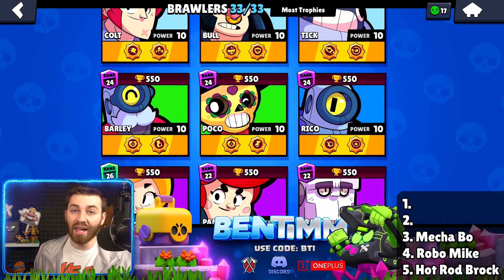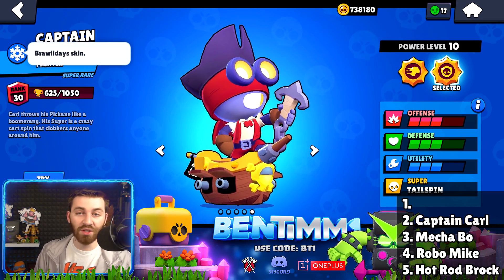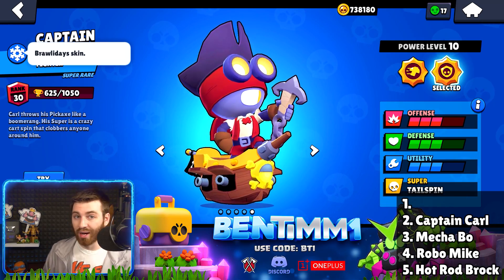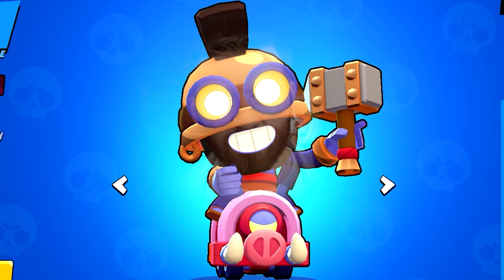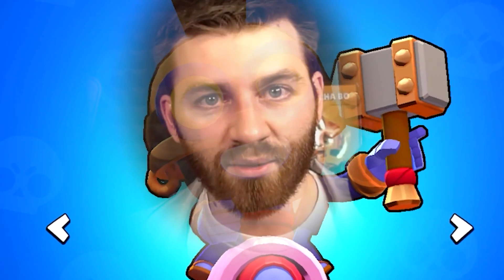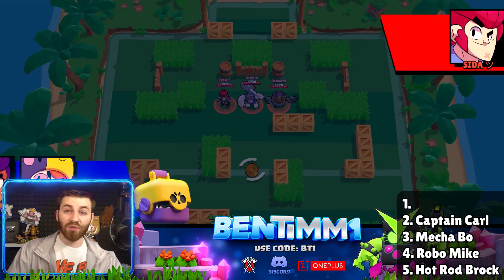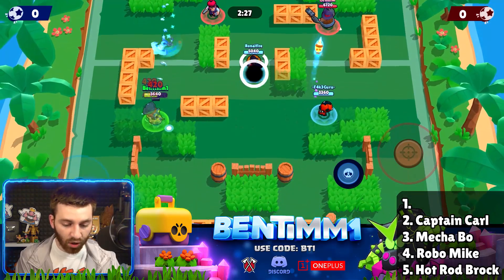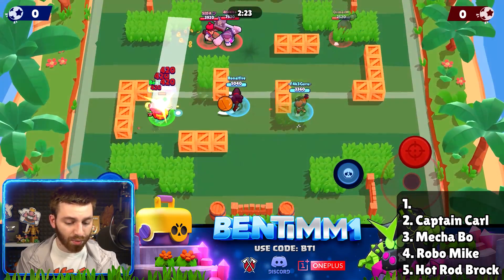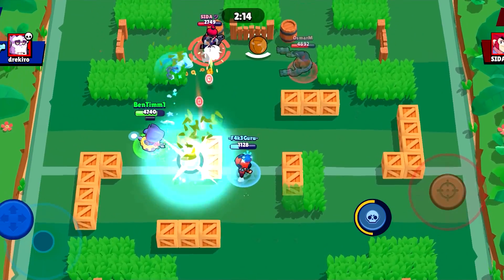Number two on the list — I'm quite surprised. It is Captain Carl, the Brawliday skin, also known as Hog Rider Carl. This one was 150 gems, but you got a lot of value for it. The reason it's rare is the gem cost and the fact that everyone just wants to look just like me when they play Carl. I was very surprised to see Carl make this list because it's such a good skin. My theory is maybe because there were two awesome Brawliday skins — Captain Carl and Corsair Colt — and more people went for the Corsair Colt.